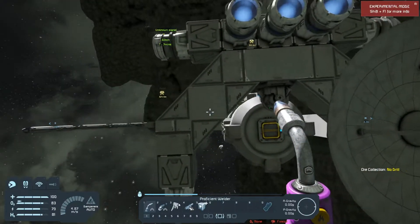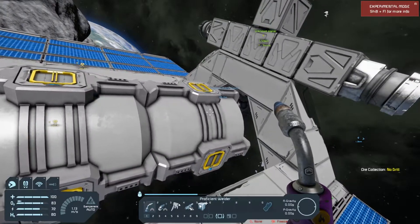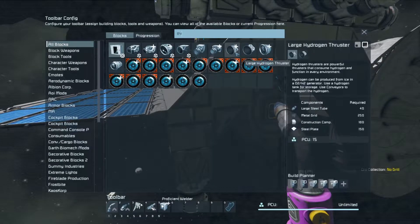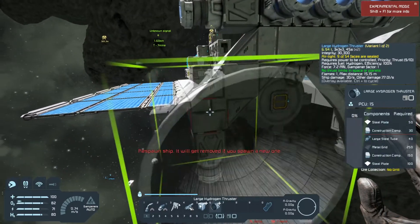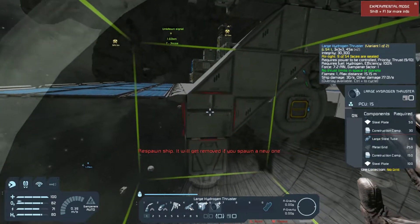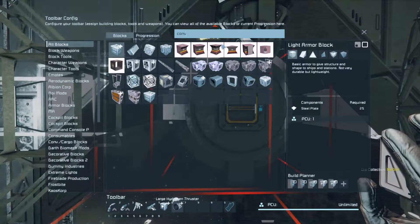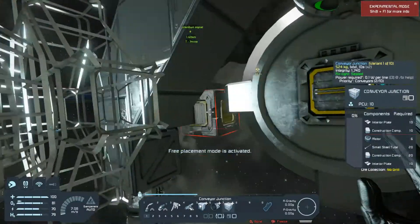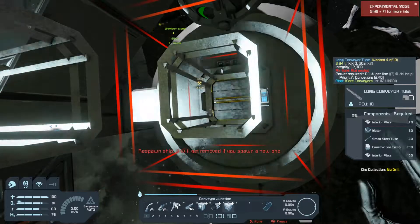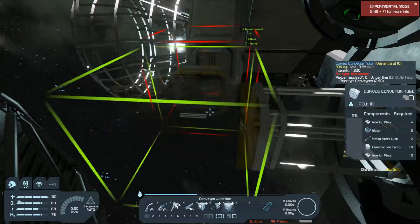What about some more thrust power? How can I do this? I want hydrogen. Can I put one like this, just down here, and connect it here? I can. That's why I call it gremlin. I need this one, I need this one, and I need a corner to fix it up.